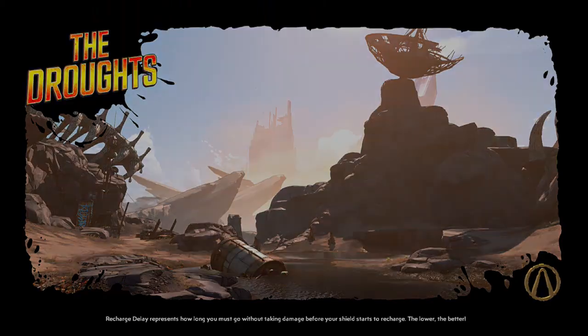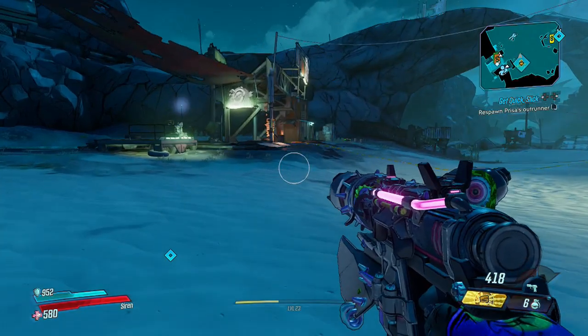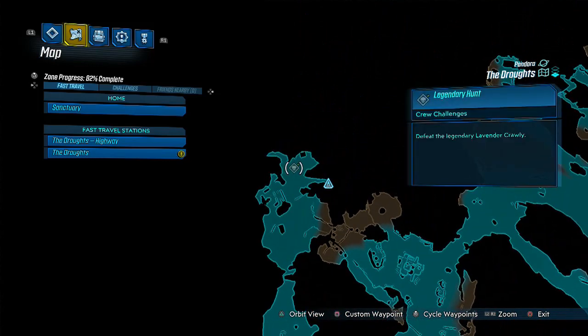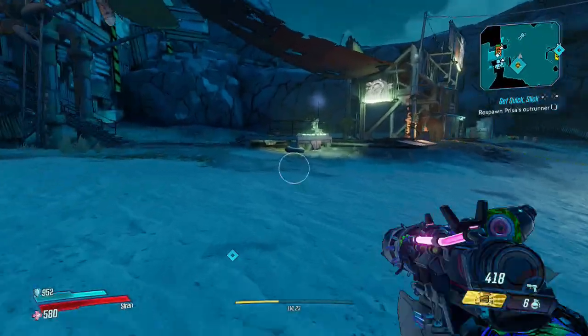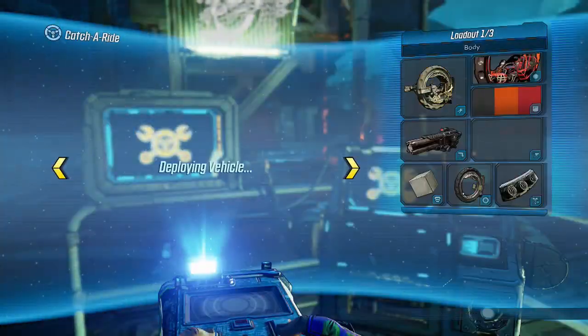Hi guys, welcome back to Griffin's Gaming Guides. Today I want to show you how to get some nice iridium in the early game of Borderlands 3. Iridium was a key component in completing Borderlands 2, as it gives you more backpack space and allows you to carry more ammo. In this one, it's more for getting customizable items like buying new heads, new skins, new emotes, as well as a series of fairly powerful gear.